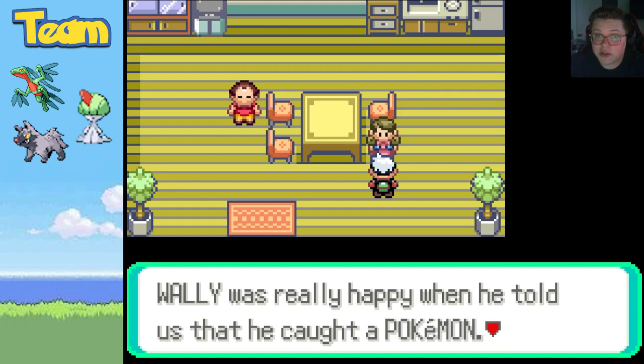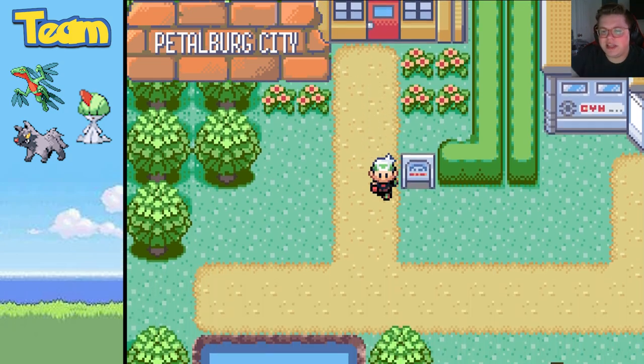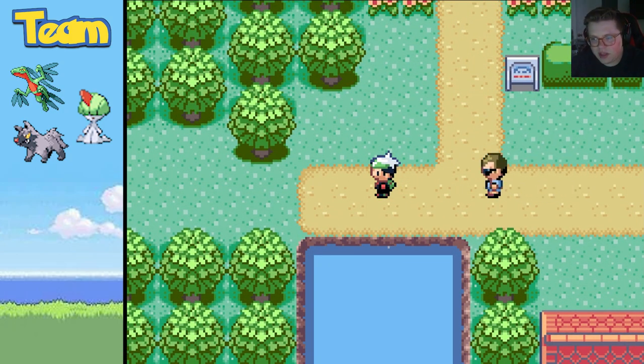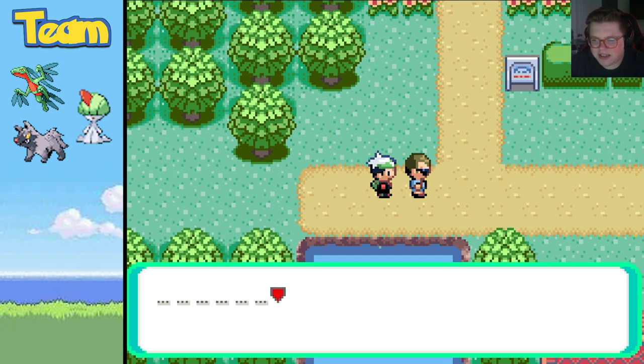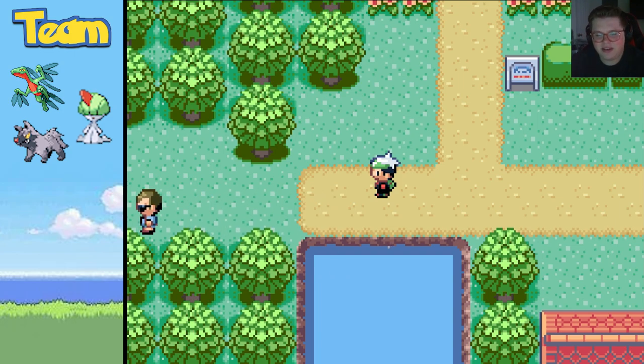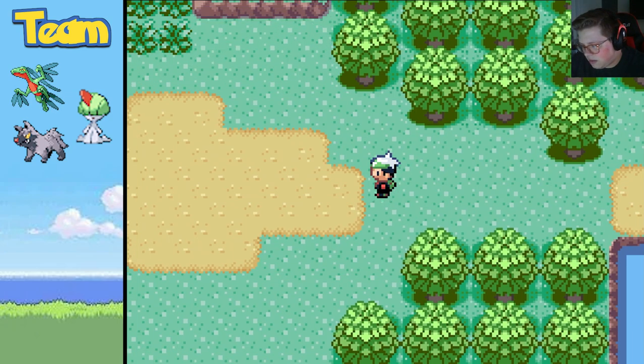Wally was really happy when he told them he caught a Pokémon — it's been ages since they've seen him smile like that. Also, how did that man get back to the house so quickly? Maybe he is speed. A stranger asks if I'm a Pokémon trainer based on how I'm dressed — maybe not, since my clothes aren't that dirty. He says he's roaming the land in search of talented trainers. Alright, we're on Route 104 now.